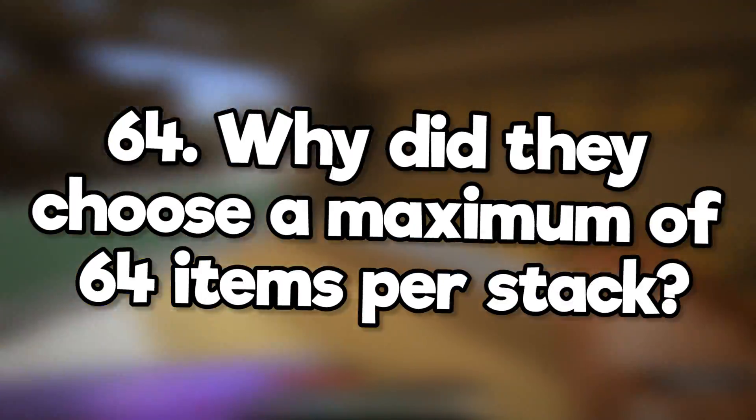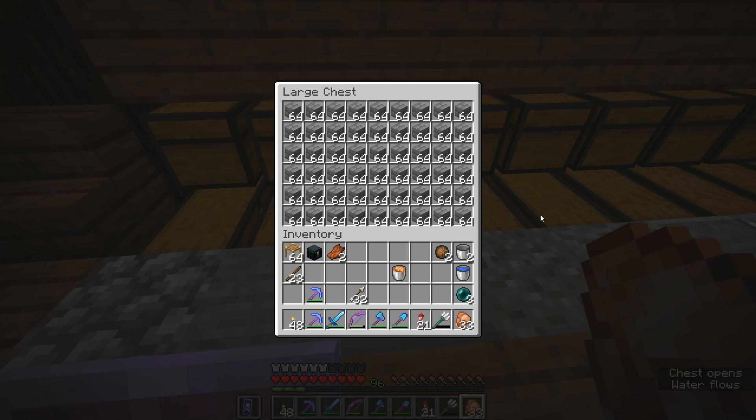Why did they choose a maximum of 64 items per stack? There are a bunch of explanations for this, but it's mostly because it's a number that makes sense to programmers. It's because of binary code — modern computers these days have a 64-bit operating system.